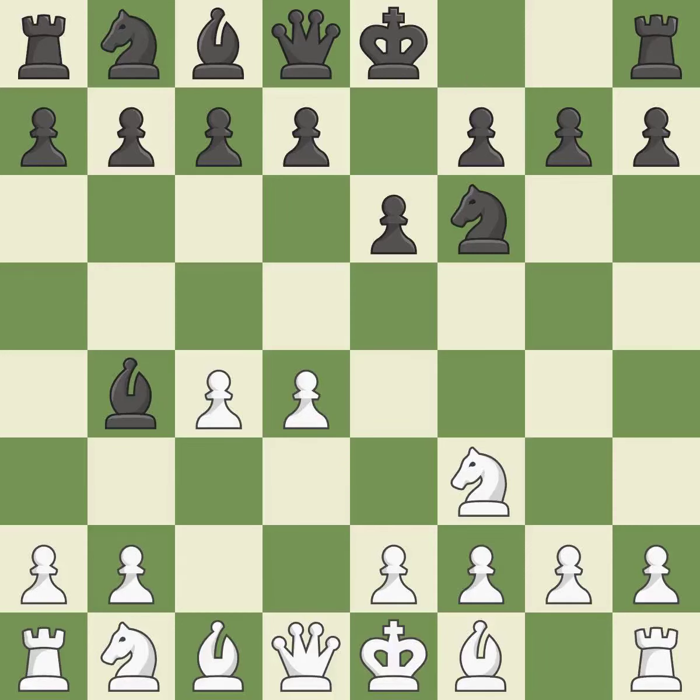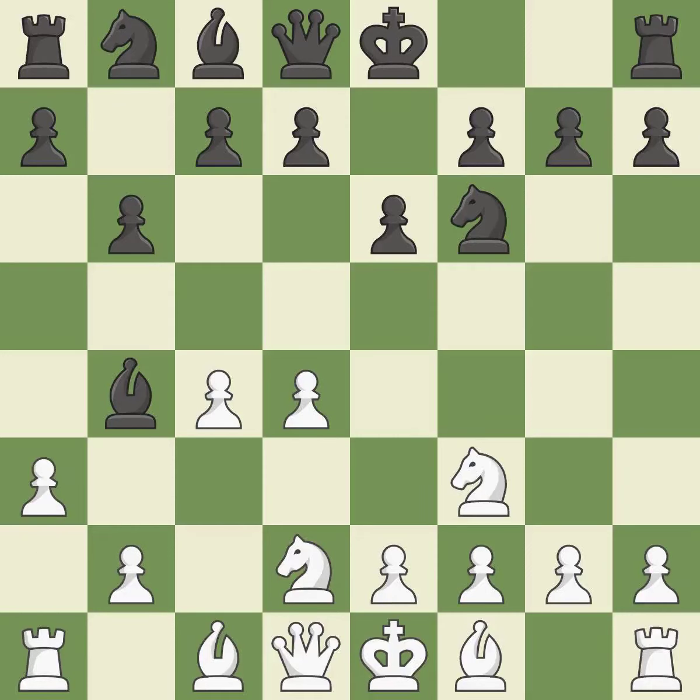The Bogo Indian defense is a more positional opening and starts with Bb4+. Black seeks to exchange the dark-squared bishop and quickly castle king's side. Nbd2 develops the knight and blocks the check. The bishop will be better off as a result of this. This kicks an opposing bishop.